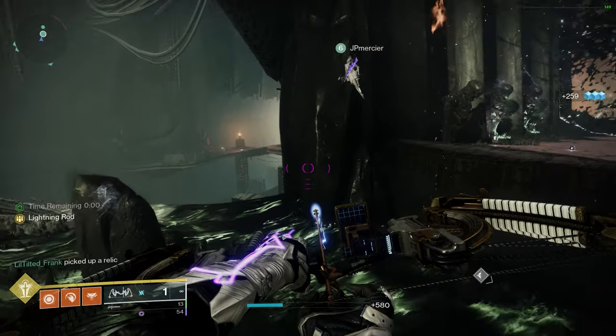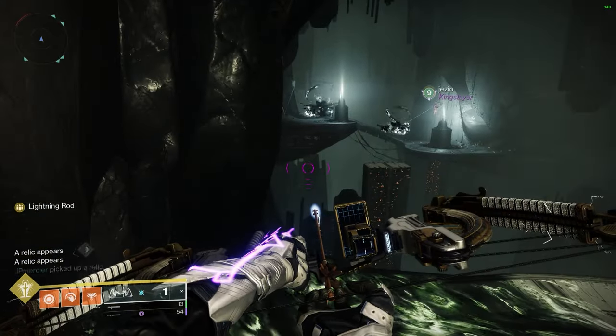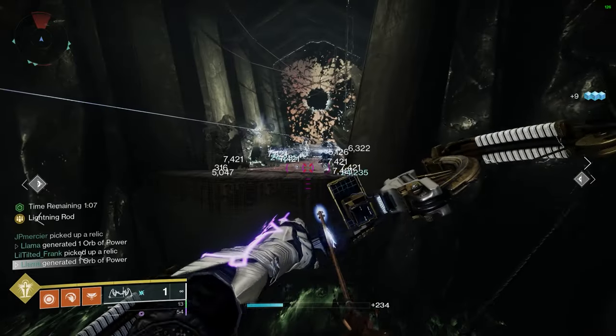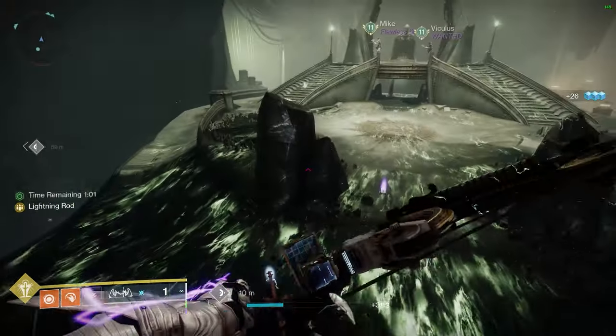It turns out you can skip the corridor to mid entirely on both sides while carrying a relic by following a specific route into mid. Any class can do these routes, but the class that has the easiest time by far is Warlock, since you retain the ability to Icarus Dash when holding a relic. In some cases, becoming amplified helps with making the jumps. If you are on left relics, the Warlock route is as follows.